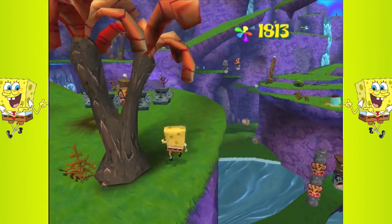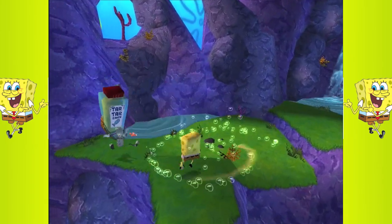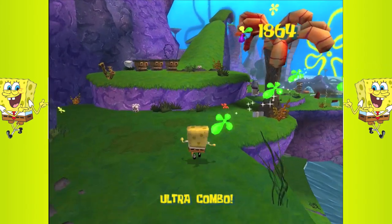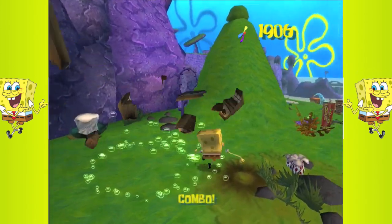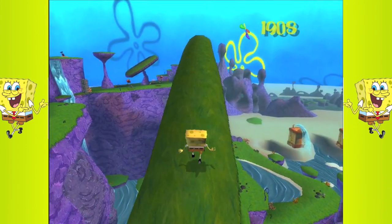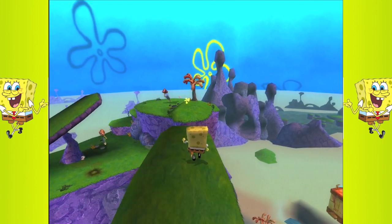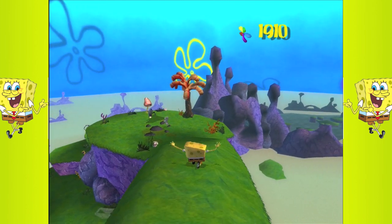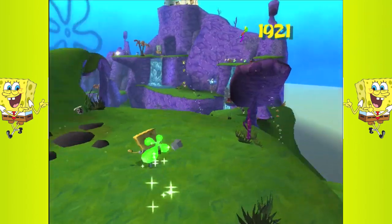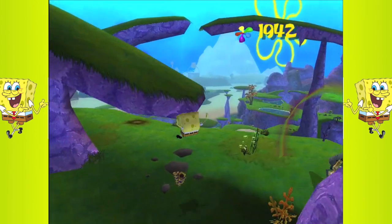I think ten socks is when you get a golden spatula, so we're pretty close. We're actually more than halfway through this area. Once we get out of here, all we have to do is fight King Jellyfish, which I think we will do in this part of the let's play. I really want to get into the next world — I don't want to make these episodes too long, hoping to keep them in the 30s.